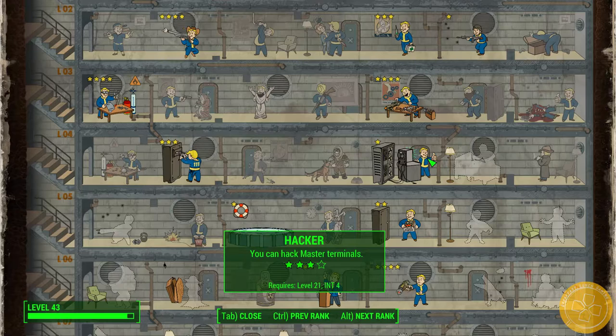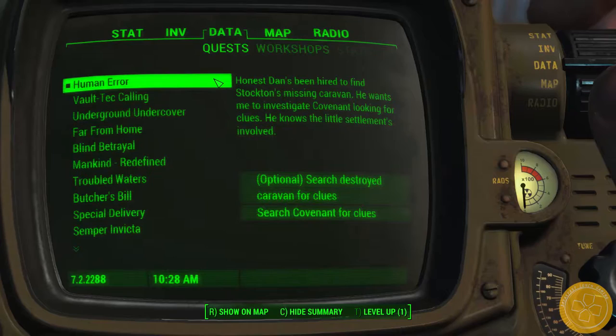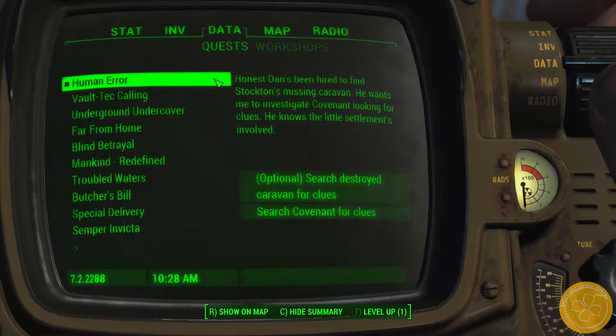I also recommend that you have at least a master level hacker perk, as it will be required to unlock a specific terminal. Alternatively, the password to it can be stolen, but I faced many issues when attempting to steal it. Once this quest has been received, it's possible to skip the entire investigation process and simply head over to the area where the conclusion of the quest will take place.